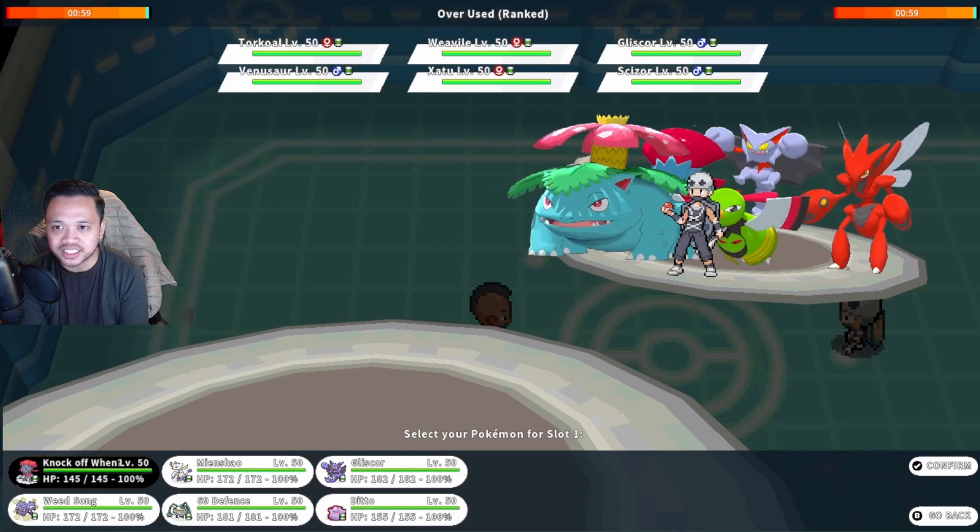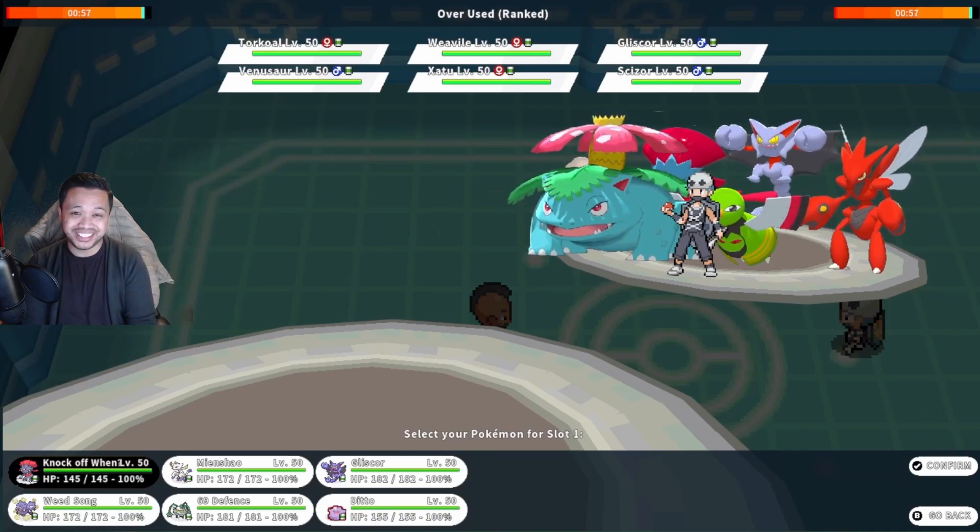If I ever copy his Venusaur with my Ditto I think I claim a million kills, especially when I can just click Weather Ball. If he ever clicks Growth on that Venusaur it becomes really difficult. He does have a Weavile which can use Ice Shard. We'll just have to see how this battle goes. I'll probably lead off with either Mienshao or Gliscor. If you're interested in this team you can check it out on Patreon — there's a pokepaste plus team building video explaining the strategy behind it.